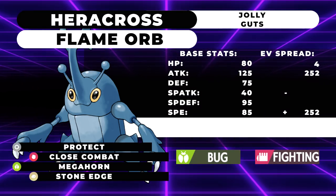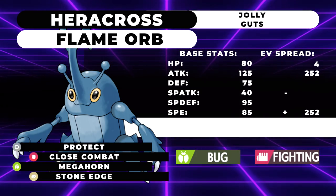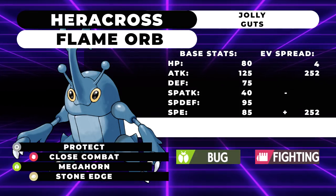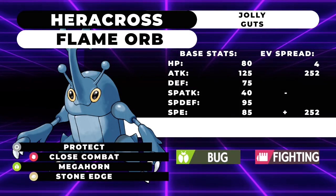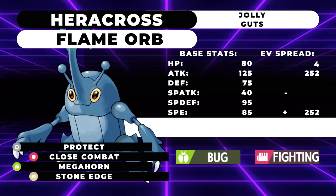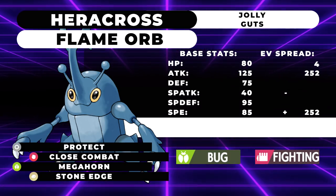I don't think Infernape is the best fighting type, obviously, at number 5, but I think it's one you can make room for on your team if you're really struggling with a Steel type. At number 4, I have Heracross. This is a Pokemon I find extremely underrated and underexplored right now. Basically, Heracross has access to the Guts ability and it can hold a Flame Orb.